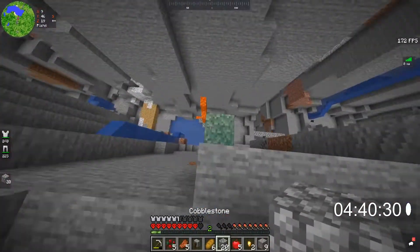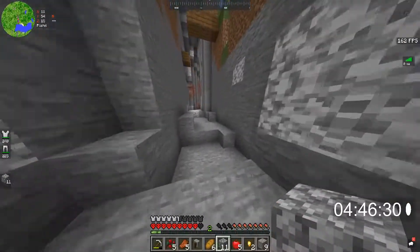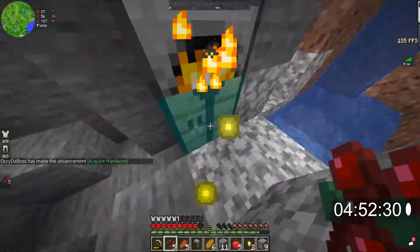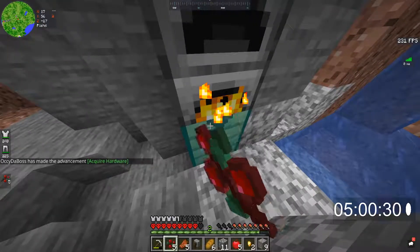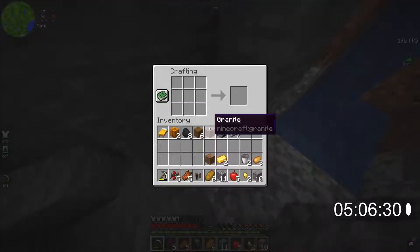I'm pretty happy with how the Skyblock's going at the moment, but it would be nice to have something going on the side. Let's collect this iron that we got, and we can make a couple of buckets because we will need those, and also make ourselves a couple of iron tools. See if we've got any wood left — we're lagging — but yes, we have got some wood left.